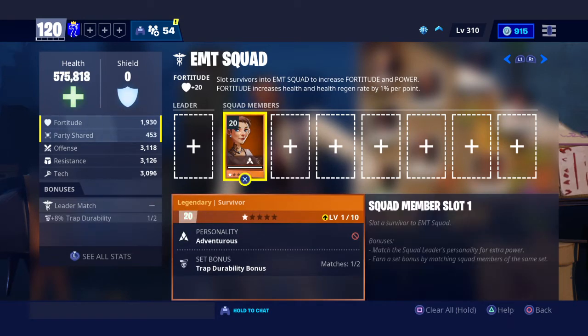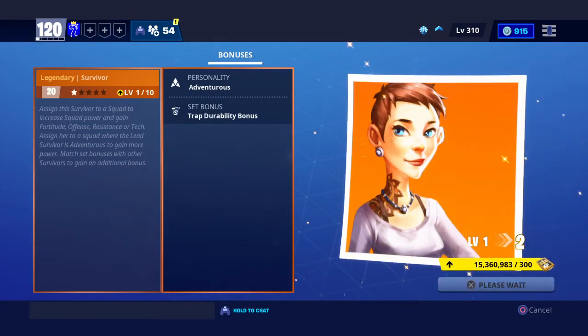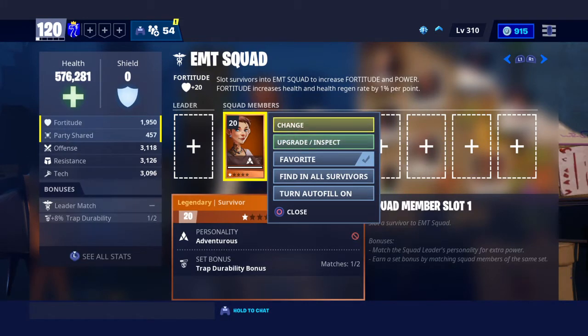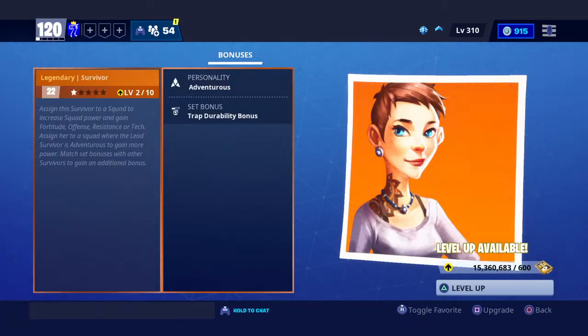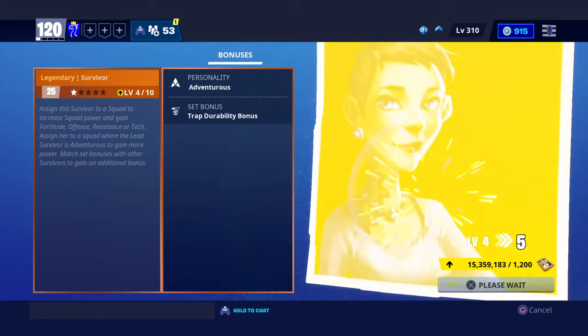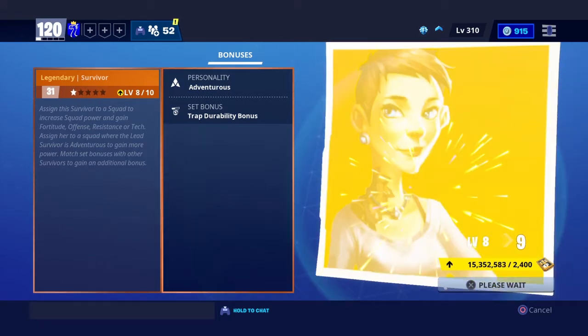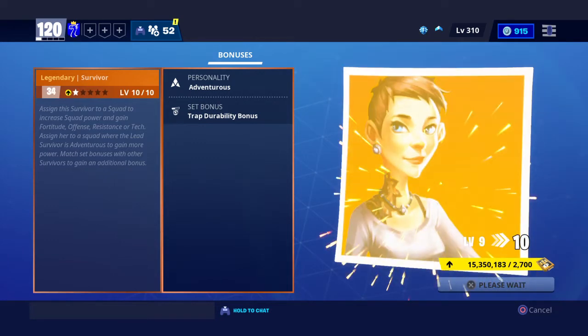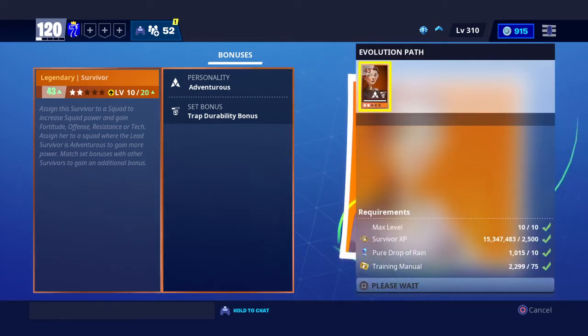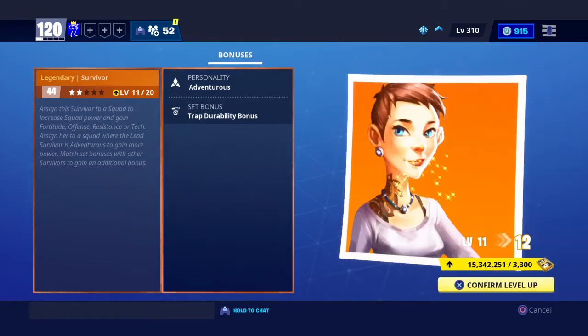For example, if I have this person here at power level 120, if I upgrade her you can see it's not doing a whole lot. But when I evolve her — evolving is one of the main things. Click evolve. Look at how much this upgrades it — it upgraded it a decent amount. Normally it'll do more, but since she's only power level 20 it didn't do a whole lot. The point is these evolutions matter a lot.